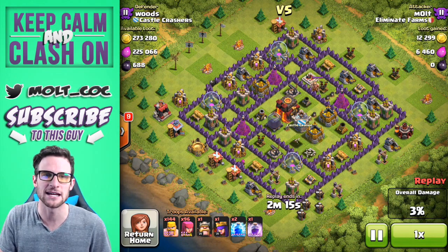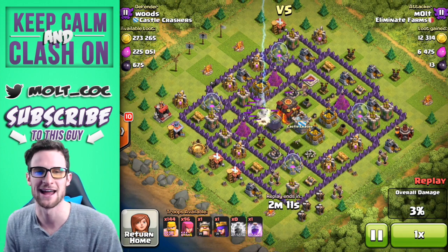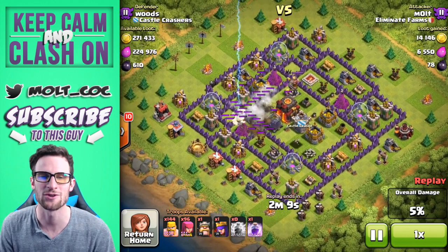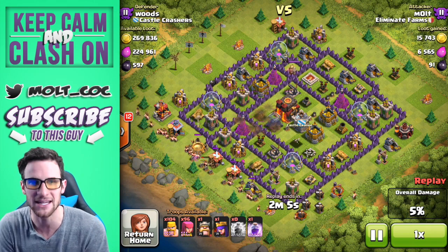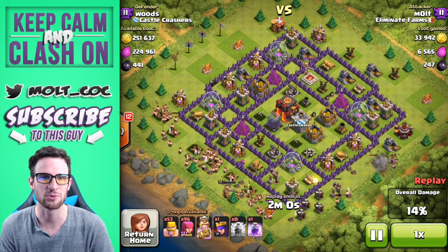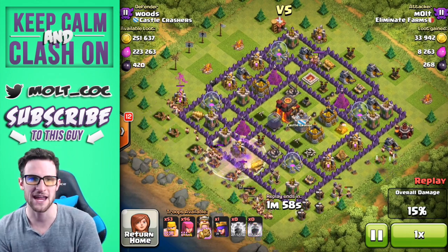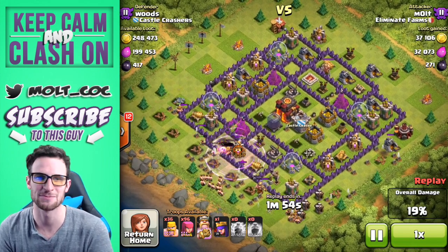He's got a Town Hall 10 — his Xbows are not working right now. We're going to take out some of these mortars so that our barbarians and archers can go to town. We are lucky this guy does not have his inferno towers, but we're going to spread out a mass wave of barbarians over here on the side.